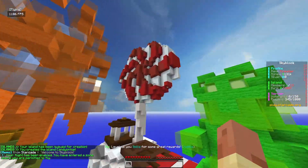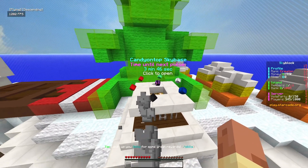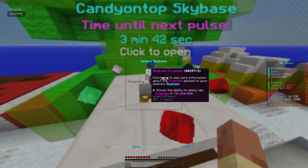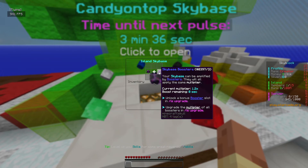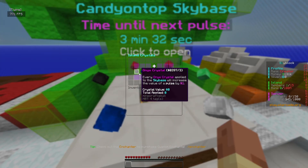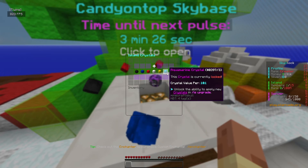We've created island Candy on Top and this is a pretty nice looking candy island — we've got some candy trees, a lollipop, a gummy bear, and a canyon-top sky base. There's a sky base crystal system here: these crystals give you an increase in value per pulse by one dollar, which is pretty cool.